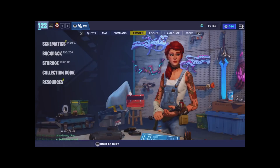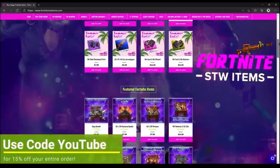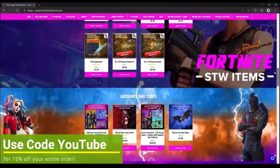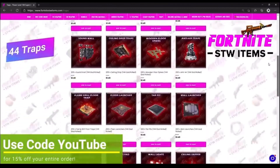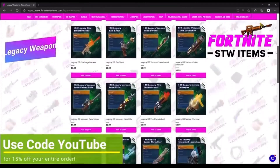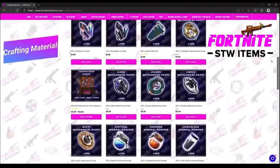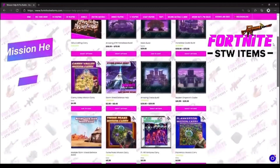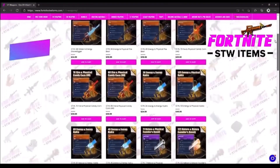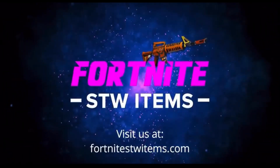But before we start, I'd like to talk about a sponsor of Save the World — supercharged weapons, mission help, and pro builds with one of the best in the world, and exclusive 1-on-1. Use code USDBG on checkout for 15% off.